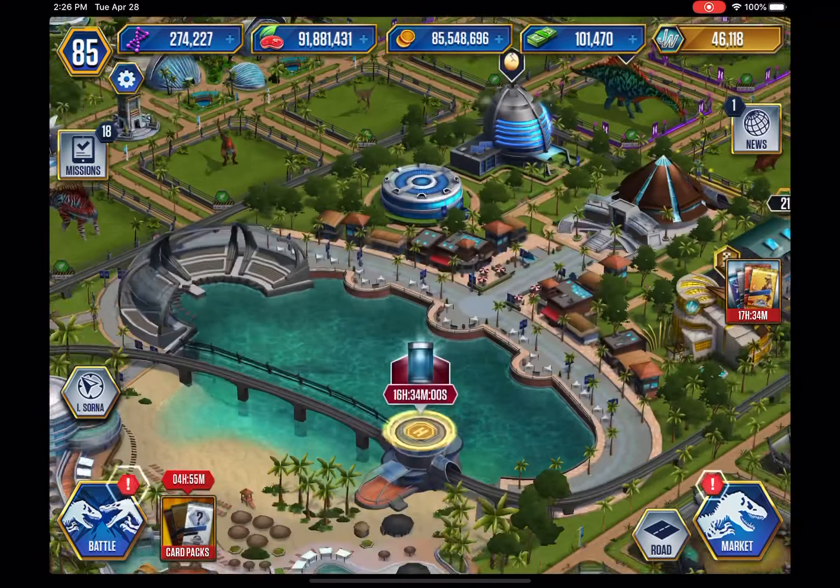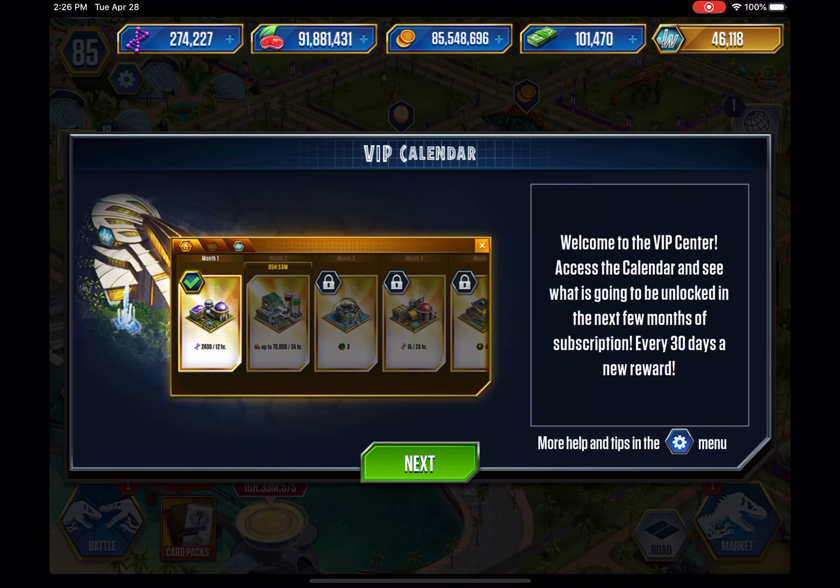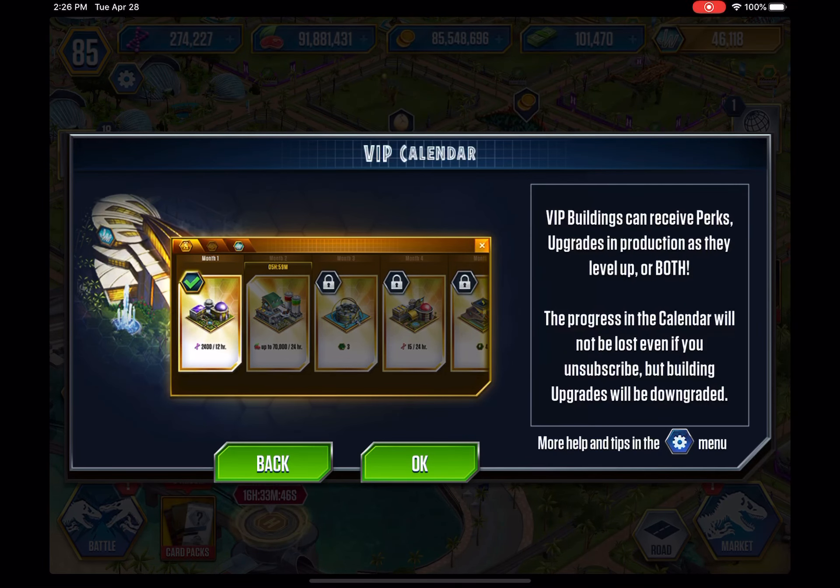I want to click on this. Welcome to the VIP Center — access the calendar and see what is going to be unlocked in the next few months of subscription. Every 30 days is a new reward. VIP buildings now receive perks and upgrades in production as they level up, or both. The progress in the calendar will not be lost even if you unsubscribe, so that's a good thing. Before, when you unsubscribed after about a week you would lose all your progress — that's not going to happen anymore.